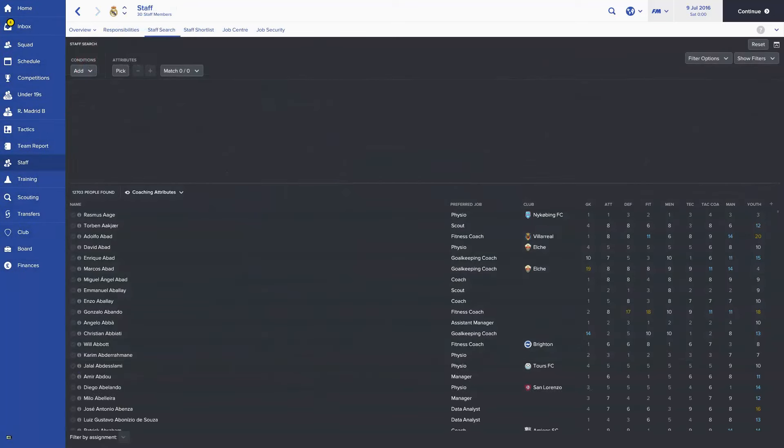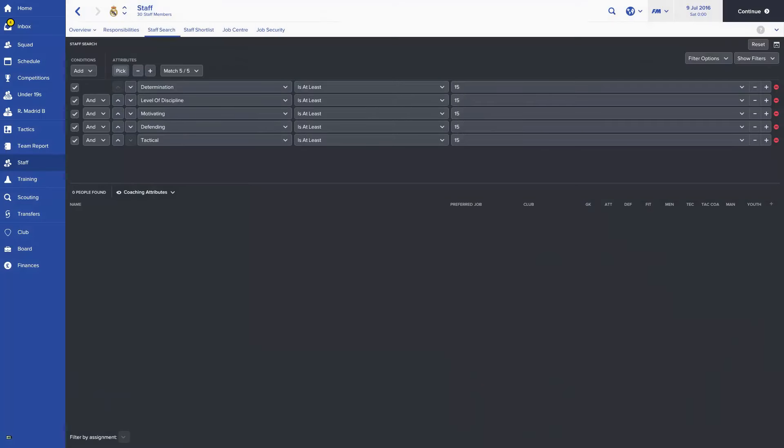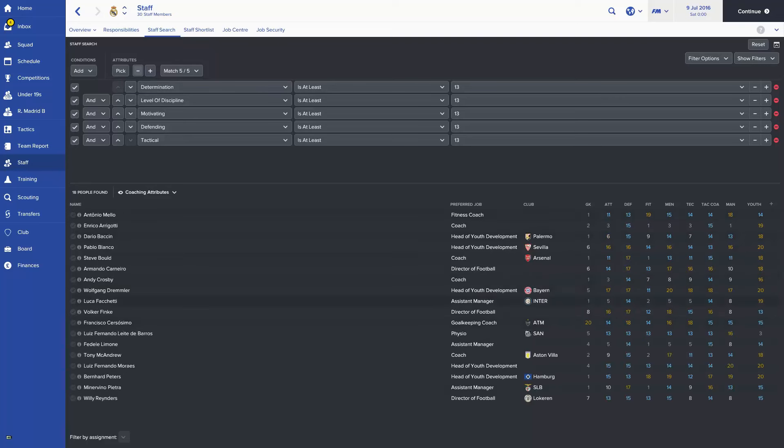Once you've analyzed your team and staffing, and know what categories you need to strengthen, come over to the staff category and do a staff search. You'll automatically want determination, level of discipline, and motivating on. Then narrow it down to the different coaching categories — so for defending, we'll need defending and tactical. You can leave this at 15, but it's a bit high and you might not get any coaches. Drop it down a couple of points and you'll see a fair few coaches start to come up.